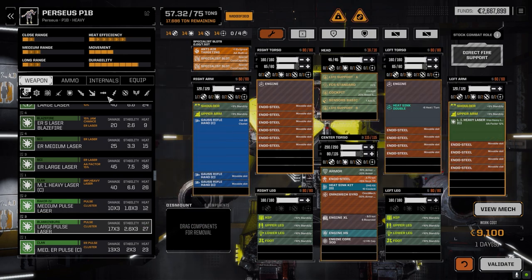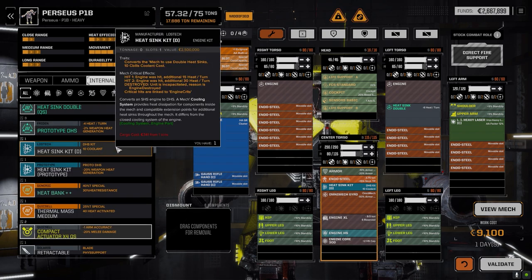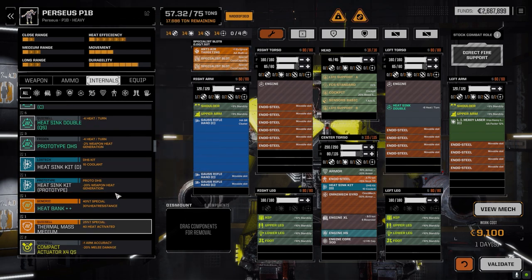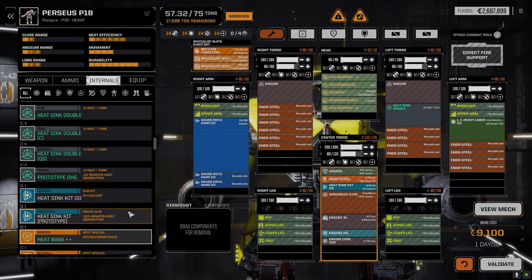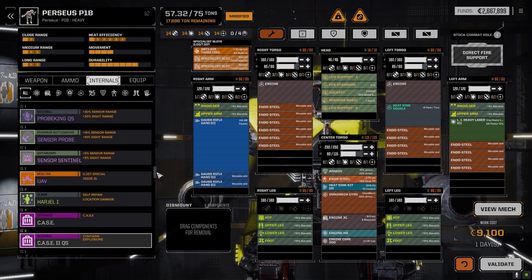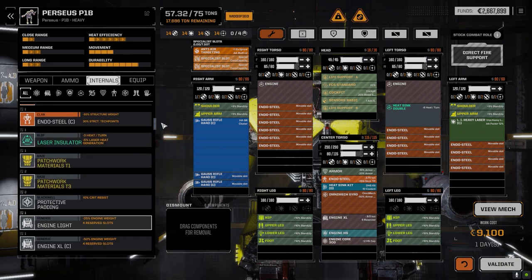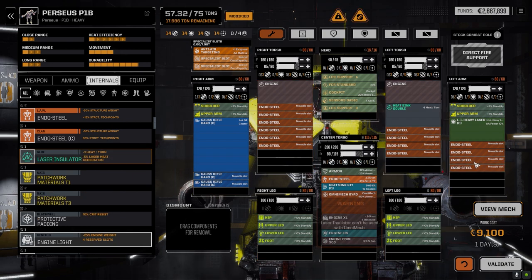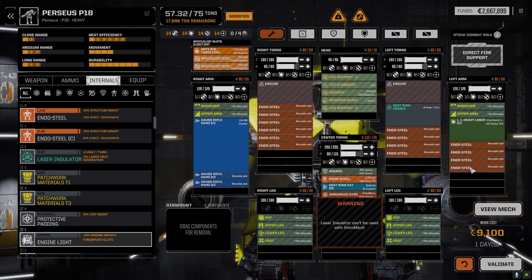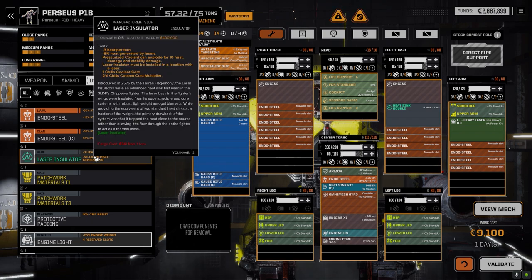We do have a double heatsink kit here - the prototype double heatsink kit we got last mission. We want three prototype double heatsinks so we can maximize the use. We also have a laser insulator that could help with this thing. But it says 'cannot be used with OmniMech' - oh, that's interesting. Interesting and unfortunate.